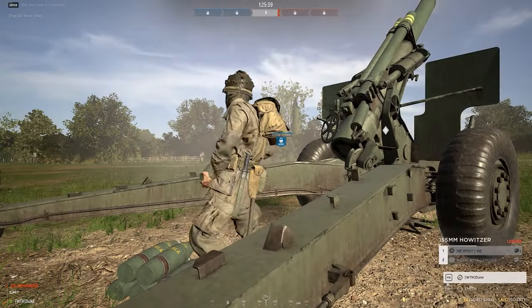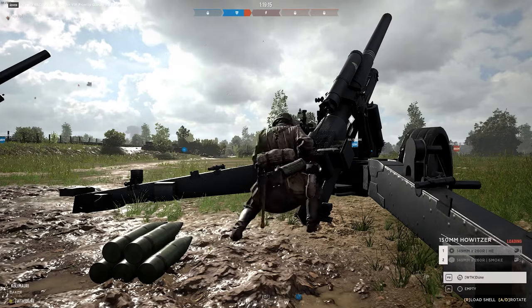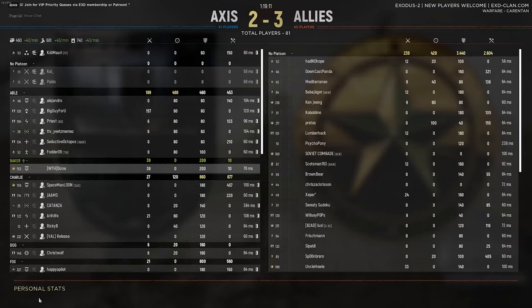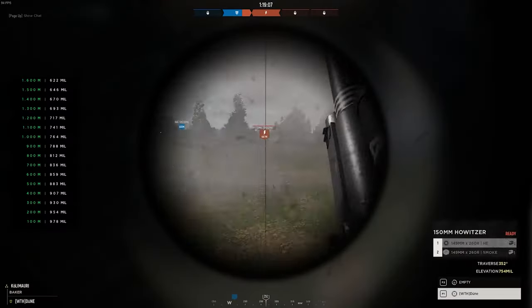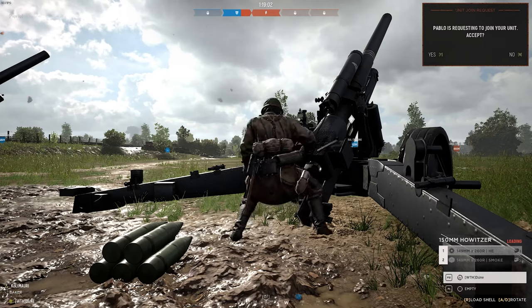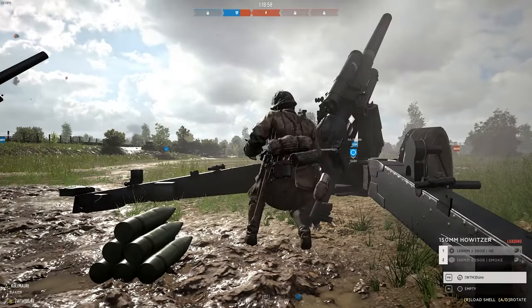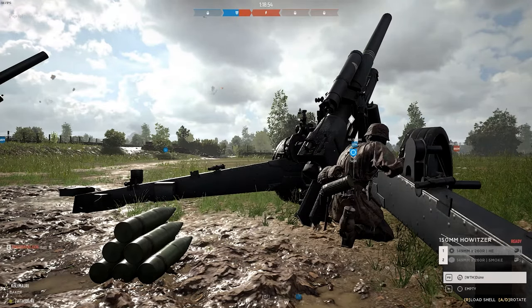Artillery in Hell Let Loose is a powerful tool to cut off choke points, shell garrisons, and enemy troop clusters. It can create an opening for your blueberries to advance through or clear out enemy strongholds. Artillery has a lot of destruction power, and in both public and competitive matches we've all been on the receiving end of well-aimed artillery and know how frustrating that can be.